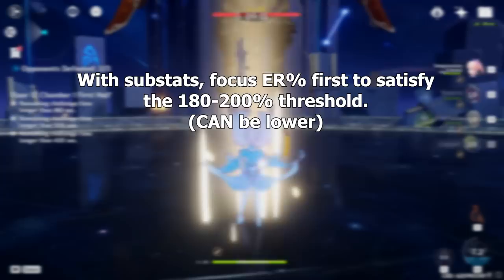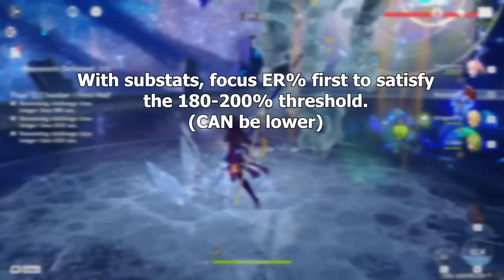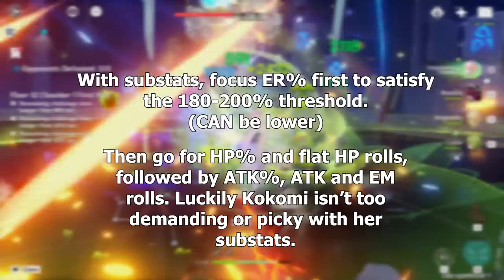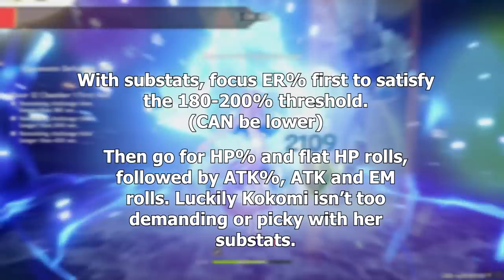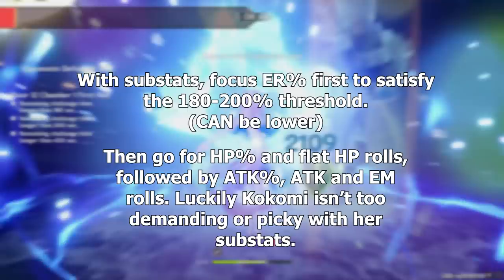For her substats, first and foremost you're going to want to prioritize Kokomi's energy recharge, because depending on the team, she can require upwards of 180-200% ER for burst uptime, though this can be lower if there are other Hydro units or powerful batteries in the party. After reaching her energy threshold, shoot for HP percent and flat HP, then attack stats, and after those, other stats are just mediocre. Unless you're running Kokomi as a reaction carry in Dendro teams, in which case elemental mastery is priority number one, right after energy recharge.